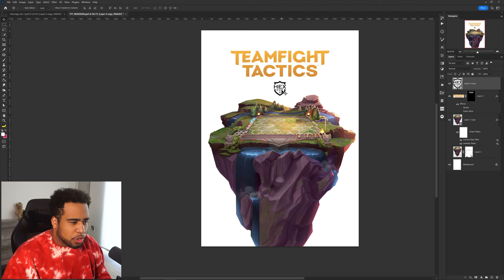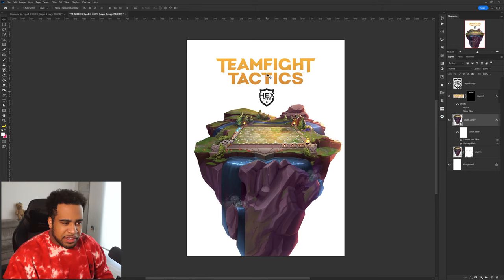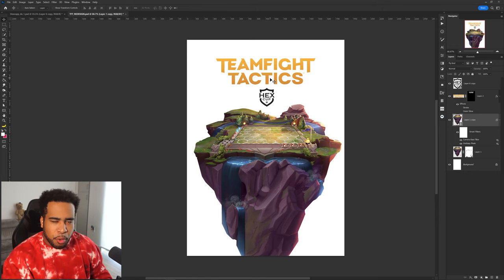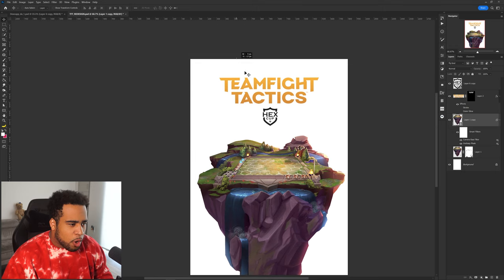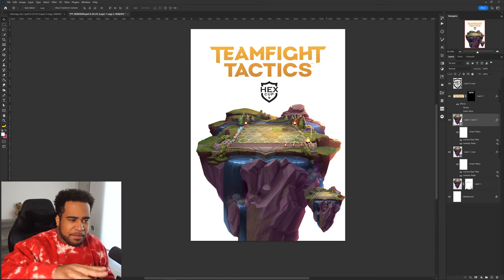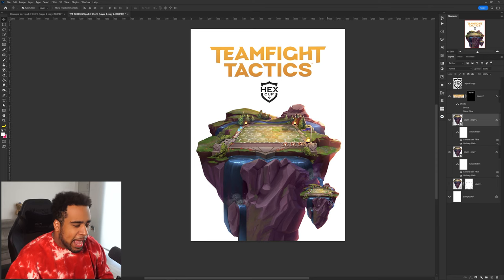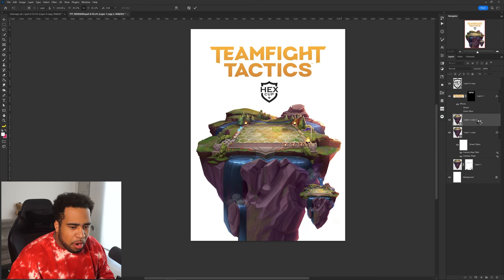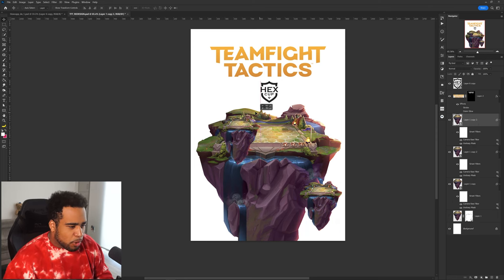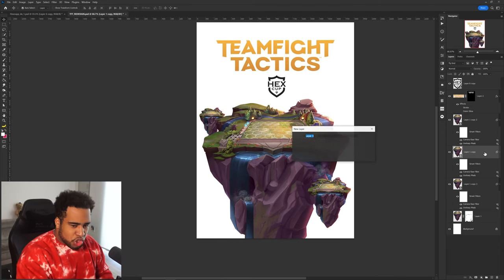I'm finding a lot of struggle fitting these two things in here and making sure they feel important, so I'm going to move the island down a little bit and make it bigger to give myself more space. In Teamfight Tactics there are like eight different perspectives or 14 different people playing the same thing, so adding more islands is probably not a bad idea — making it more dynamic can be a really cool way to fill up some space.